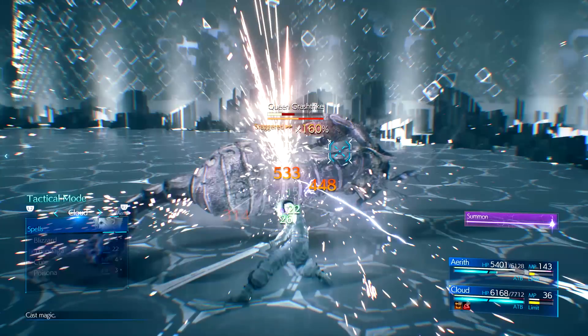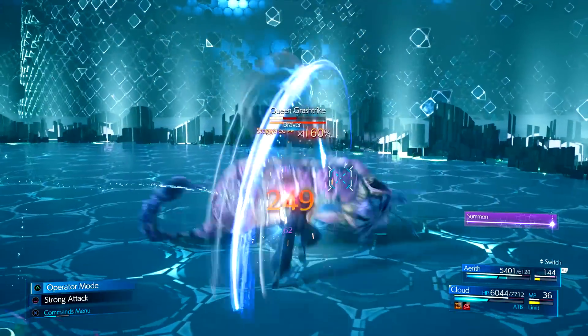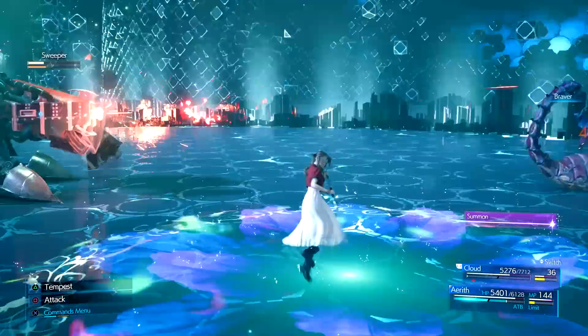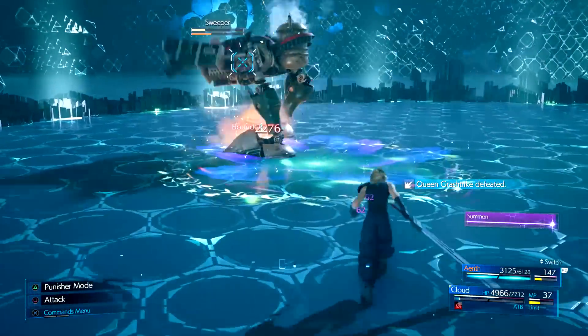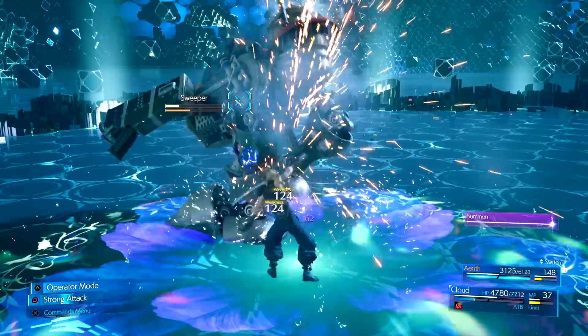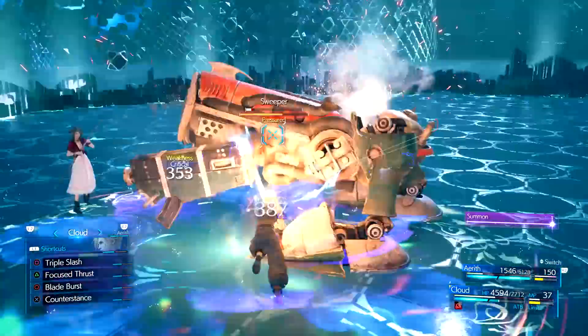That also depends on whether or not you as a player are constantly managing and changing which spells you have depending on what the enemies are weak to. Aerith at first may seem a bit complicated but she really isn't that difficult to figure out and learn to use. Whether it's for damage or to support she has no trouble with either and excels very well at both. Make sure to queue up those attack spells to pressure enemies then Ray of Judgment them when they are staggered. Keep your teammates' health topped off and always have an Arcane Ward up — those are the simple keys to using Aerith in Final Fantasy VII Remake.